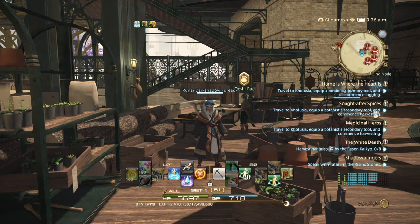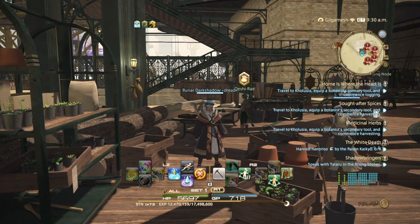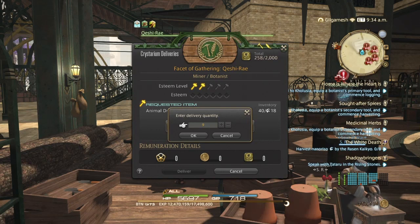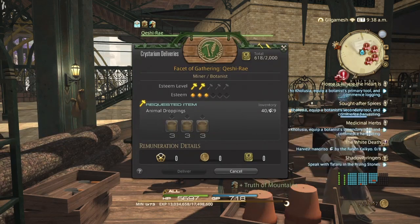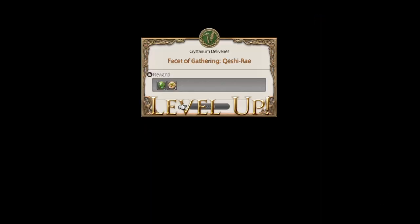Alright guys, we're back and we're now level 73. Our next Crystalline Mean quest allows us to gather 18 animal droppings — yes, I'm not kidding, we have to pick up crap. Both my Botanist and my Miner are almost level 74, so I'm going to be splitting this up between the two. My Botanist is 74 and so is my Miner. I just finished my custom deliveries for both. The desynthesis challenge log does not work with gatherers, surprisingly, and I just did collectibles until I got to level 73.